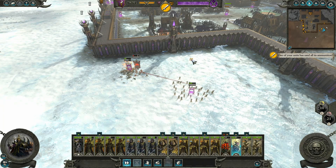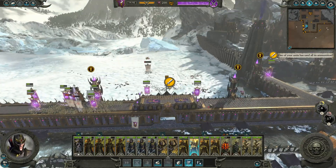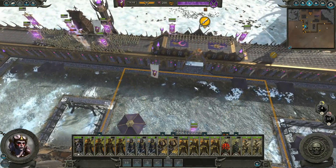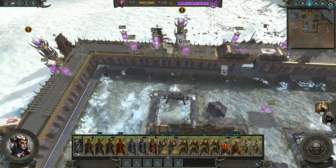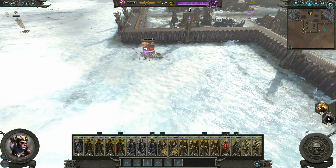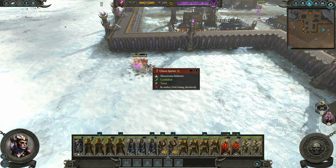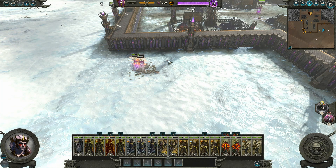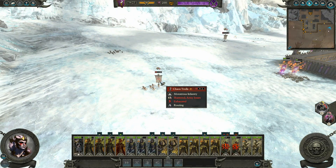We'll go ahead and charge right into the back here again. One of the units used all its ammunition. These guys are routing - that's pretty much it. We're just about to hit our Murderous Prowess - no, we already hit our Murderous Prowess. But we've got to beat these guys because they can't break, and that should be it.